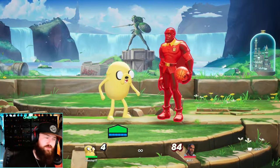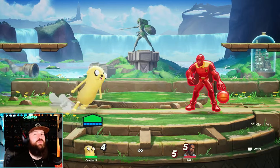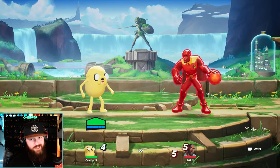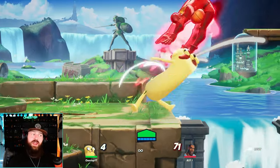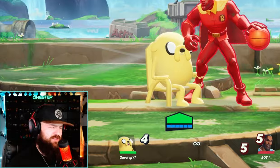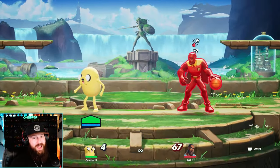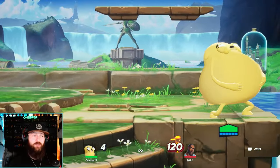Speaking of his neutral special, when you eat your opponent, that can be kind of hard to land. So I always recommend doing that inside of a combo if possible, like this. And then you can just aim them and spit them right back out. While your opponent is in your mouth — that sounds really weird to say — you're going to aim up or down, then spit your opponent out. It's got pretty good knockback and pretty good power too.